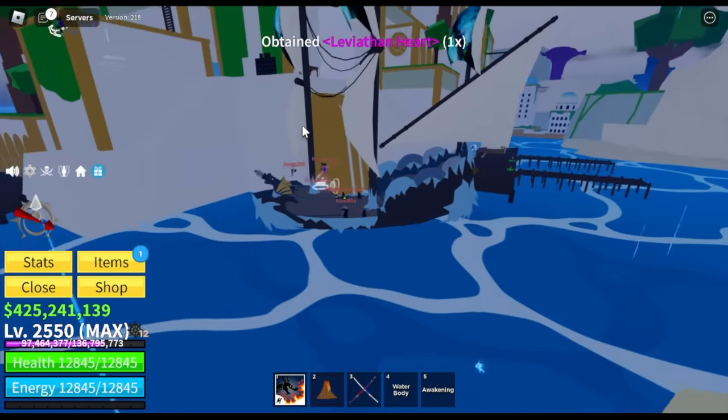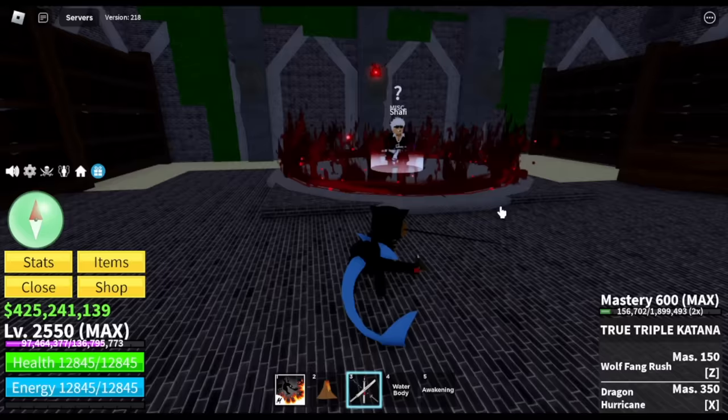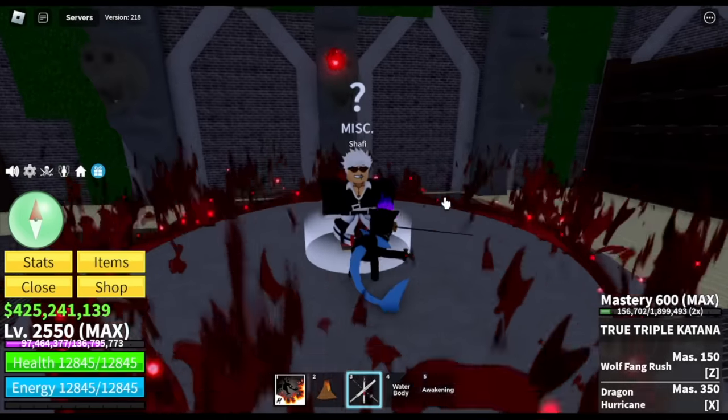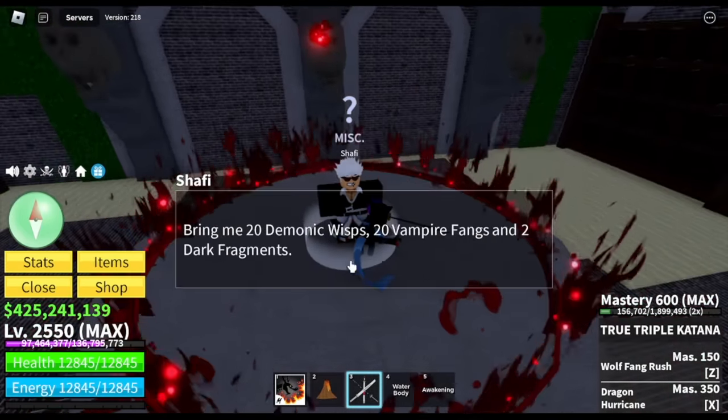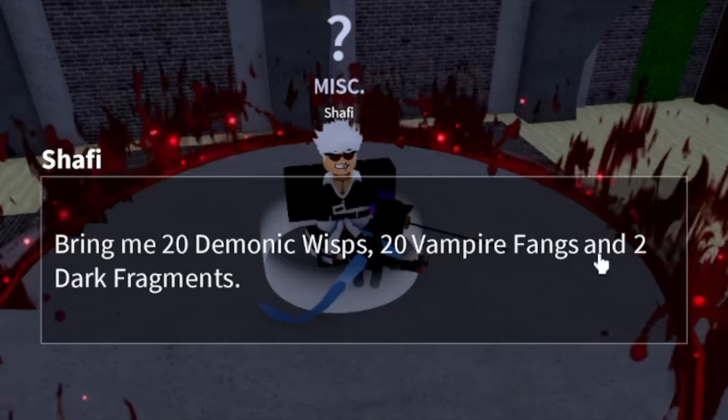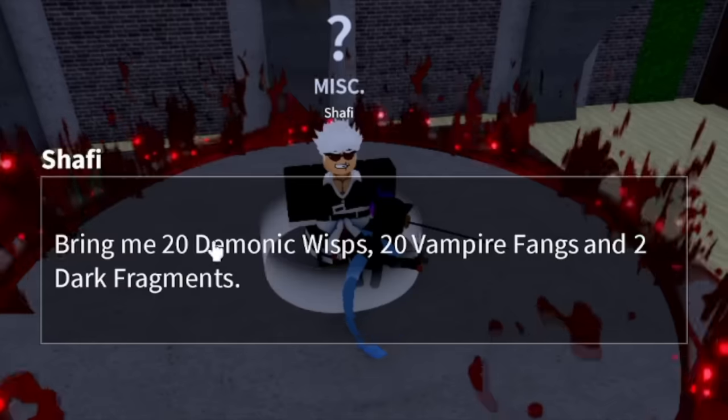Now you can talk to Shafi NPC. Are we done? No — he will give us the next set of requirements. Next set of requirements: 20 Demonic Wisps, 20 Vampire Fangs, and 2 Dark Fragments.